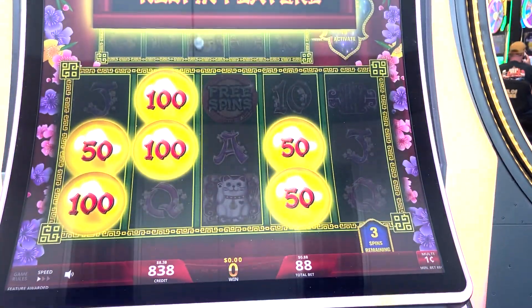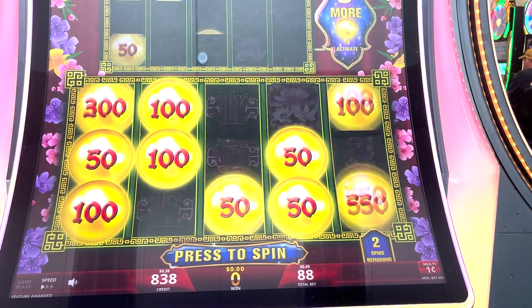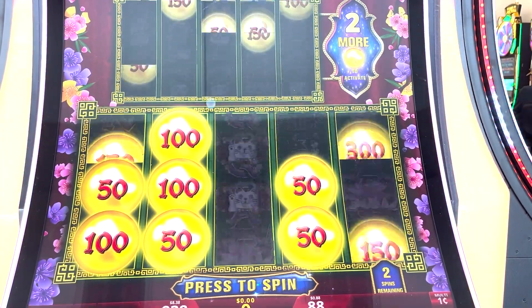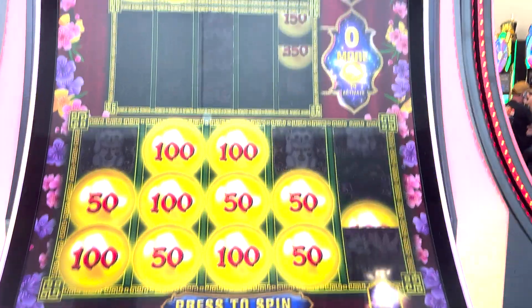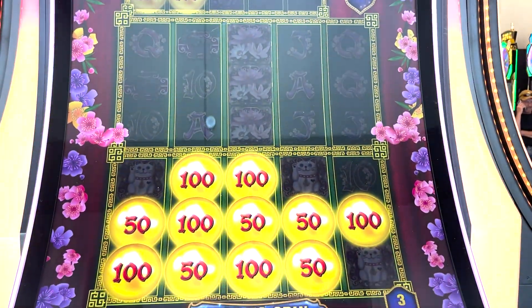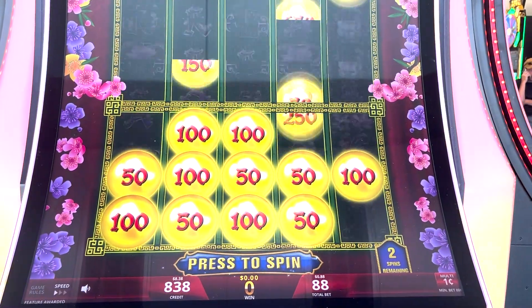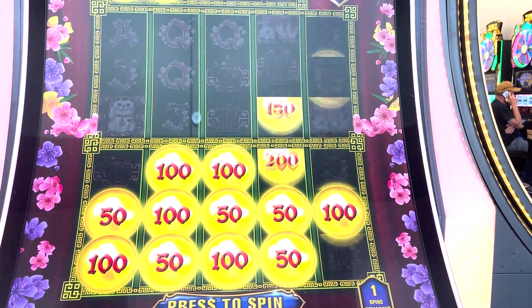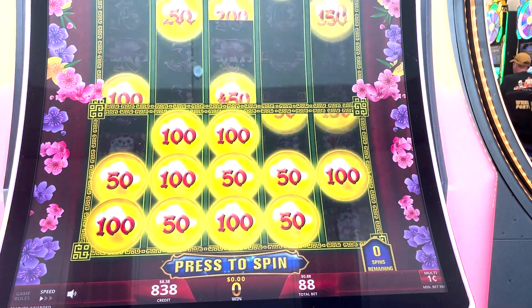Let's see what we can start off with on an $0.88 bonus. The more bonus orbs that we activate here, the higher the reels are going to go. Hopefully we can make our way all the way up. The lighting is a little bit weird because we're right outside the airport, so it might look a little bit weird, but I will try to get everything in frame when I'm able to.